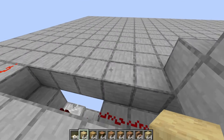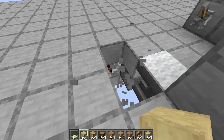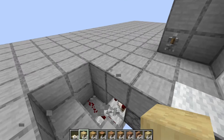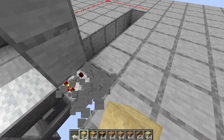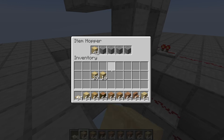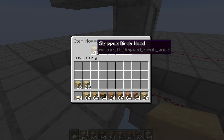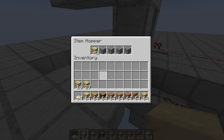What I've got going on here is a simple item sorter. There are plenty of tutorials online for these — Impulse has the best one, so I'll link that in a card right now for you.